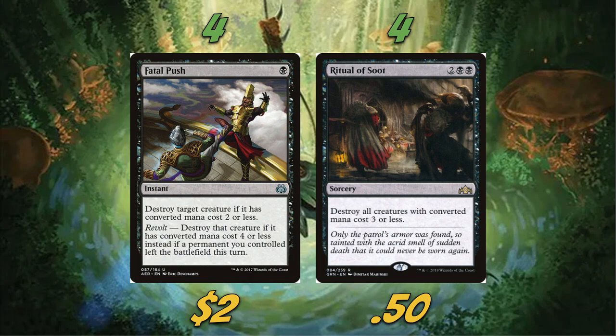Our removal suite is four Fatal Push and four Ritual of Soot. Fatal Push is obviously one of the best removal spells in the entire format. Ritual of Soot is a very, very good board wipe. When I was building the deck I was originally playing a damage-based spell that dealt damage to creatures based on the number of caves you control, but I ultimately decided to just play Ritual of Soot since we're a slow deck. It destroys a number of different aggro decks in the metagame, slows the board down, helps us ramp out, get a bunch of caves, and eventually just take over the game.